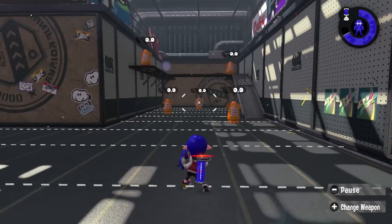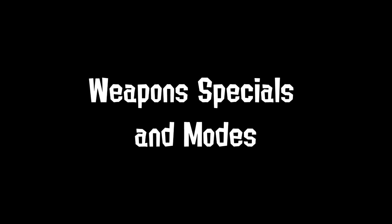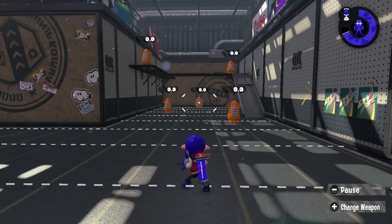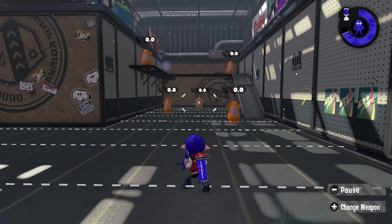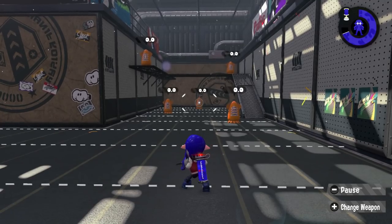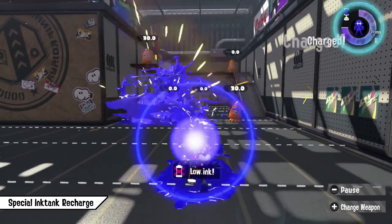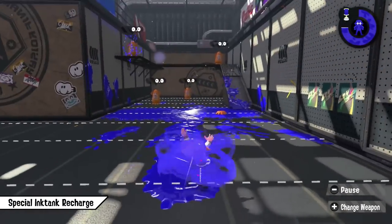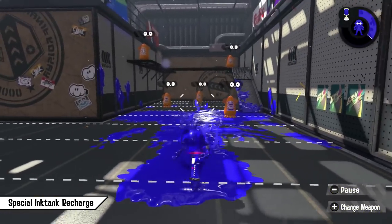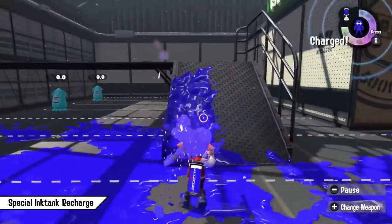Moving on to some more specific tricks for specialist weapons and modes. I want to show as many tricks as I possibly can, so it's going to be more of a showcase rather than me going into detail. Most techniques are not that hard to pull off anyway, so I will only cover the most complicated ones in detail. First of all we have the Special Ink Tank Recharge. Always be aware you can recharge your whole ink tank by using a special, which can really save you in some situations. Some weapons can pull off neat tricks with this mechanic too.